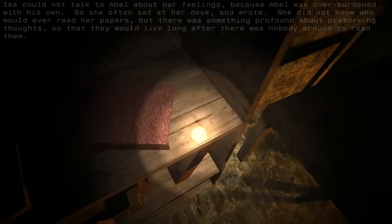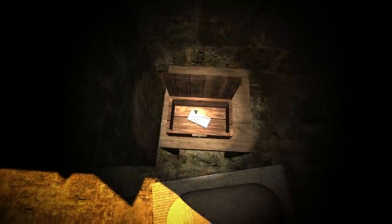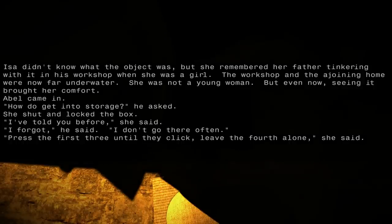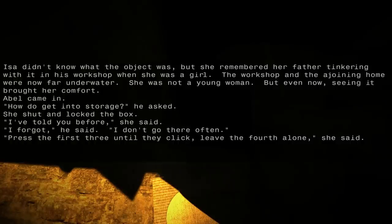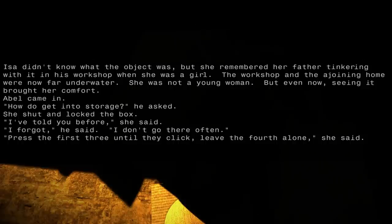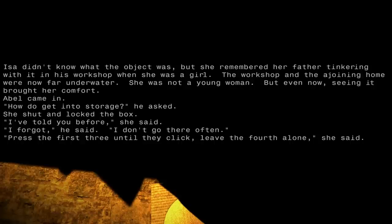Ooh — tiny little key. That's most likely to this box. What is that? Issa didn't know what the object was, but she remembered her father tinkering with it in his workshop when she was a girl. The workshop and the adjoining home were now far underwater. She was not a young woman, but even now, seeing it brought her comfort. Abel came in. 'How do I get into the storage?' he asked. She shut and locked the box. 'I've told you before,' she said. 'I forgot,' he said. 'Press the first three until they click. Leave the fourth alone,' she said. Oh, that's got to be to the hatch.